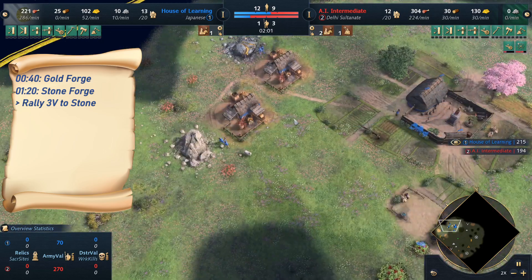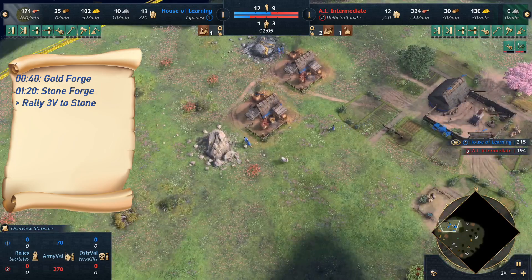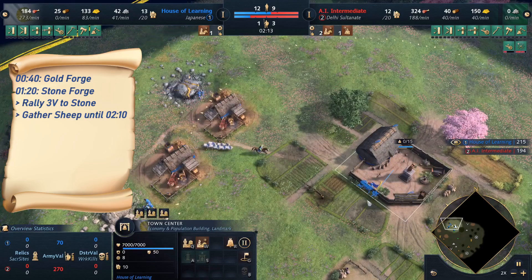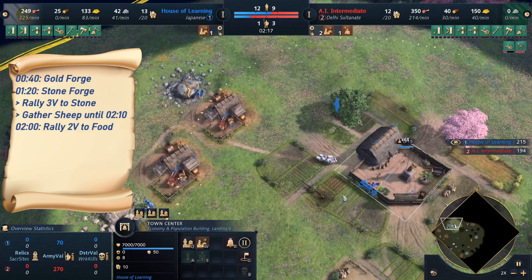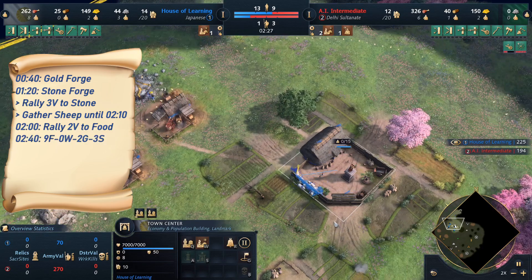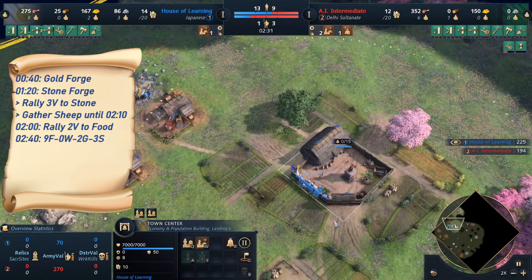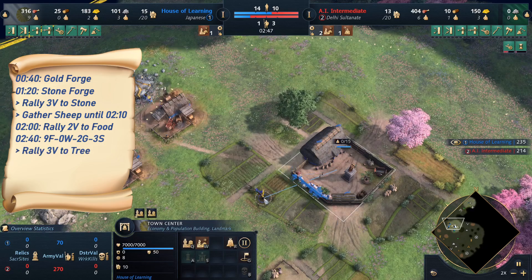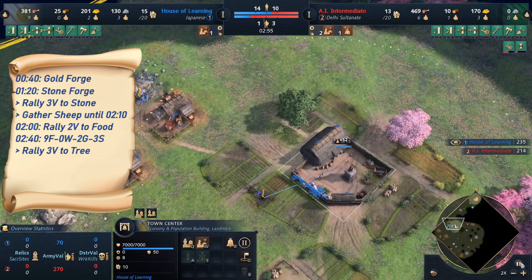The third one also goes on stone. At this point, 2 minutes in the game, the scout is almost back, and we rally onto food again for 2 more villagers on food. That way we will have 9 on food, 2 on gold, and 3 on stone. From that point, at 2 minutes 40, we start rallying onto wood, beginning with the straggler tree.